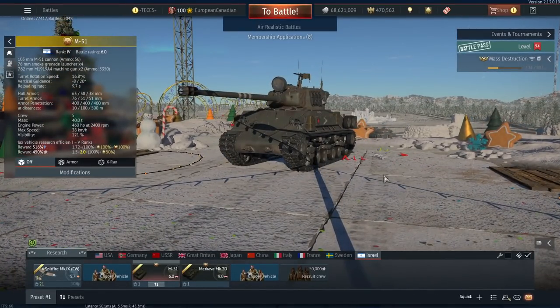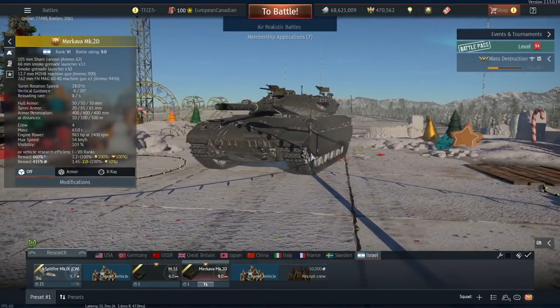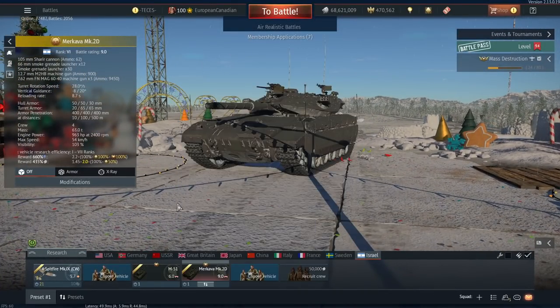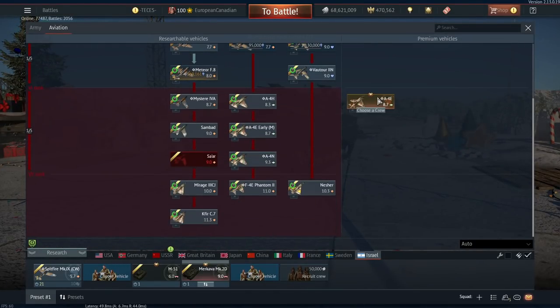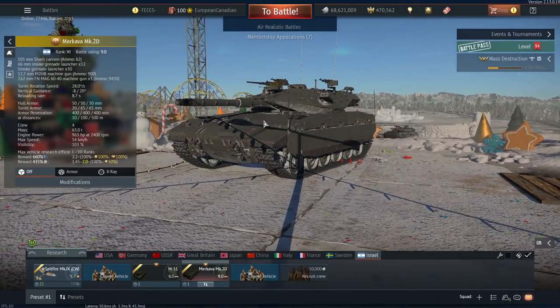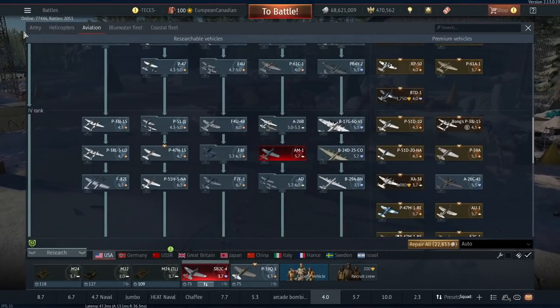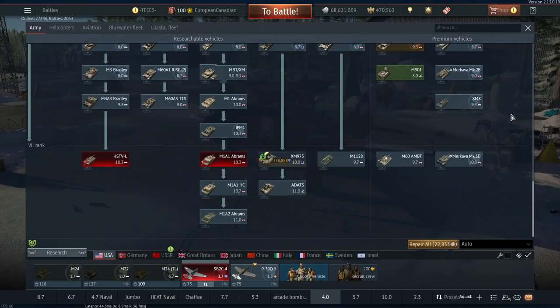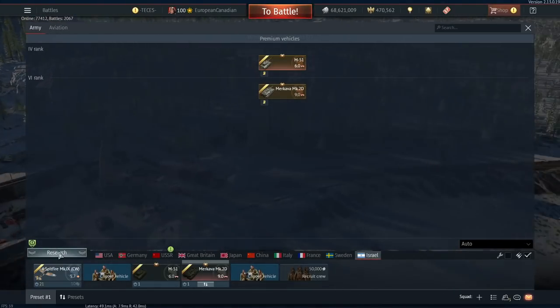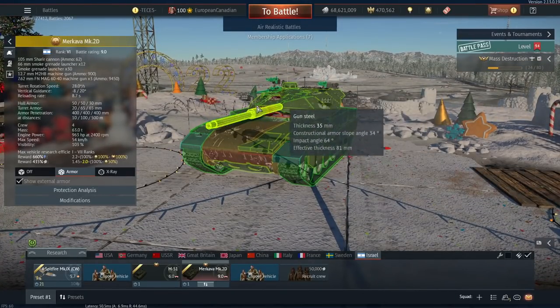The $60 pack is the Merkava Mk2D, and I think this is actually a much better purchase than the M51. The M51 is rank 4, so if they implement the Israeli ground tree like the aviation tree — which it looks like they will — it'll only be able to research the first two ranks. Whereas the rank 6 Mk2D will be able to research the whole tech tree, giving it much better longevity. The Mk2D is at the same BR as the standard Mk2B but it's better, featuring a slightly different turret with significantly more additional armor.